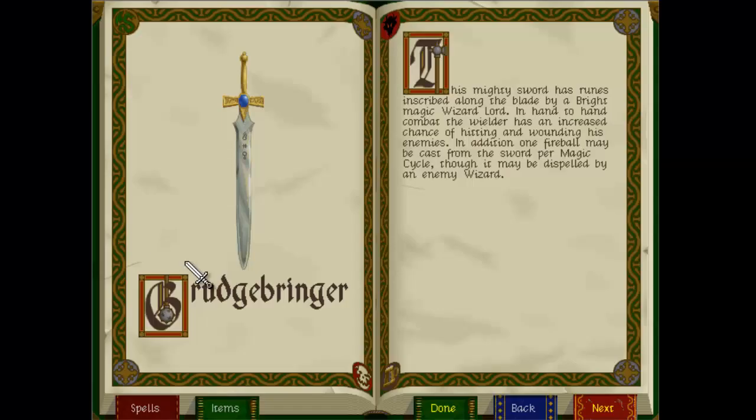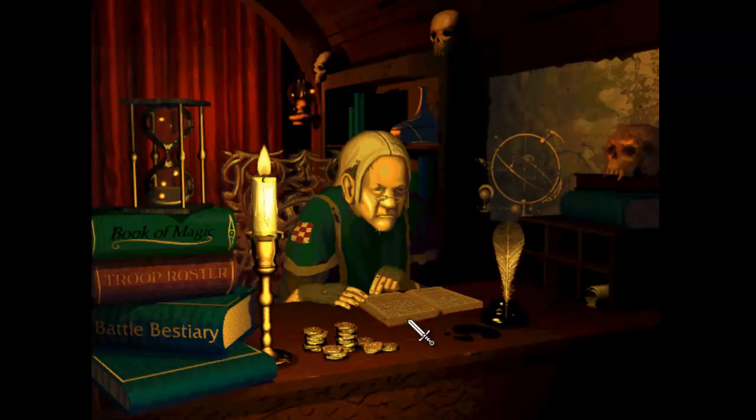We do have a magic item as well - the Grudgebringer. The Grudgebringer cavalry have this item. It has an increased chance of hitting and wounding, and it can cast one fireball per magic cycle. Each magic cycle lasts for 60 seconds. We don't have a wizard at the moment, but later on we're going to get an amber wizard - I think it's fairly soon if I remember correctly.